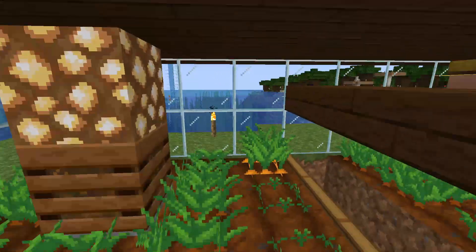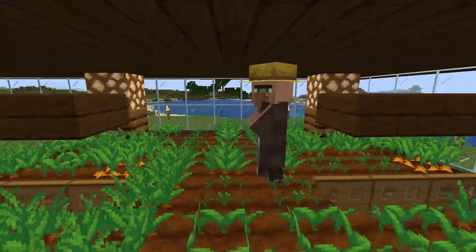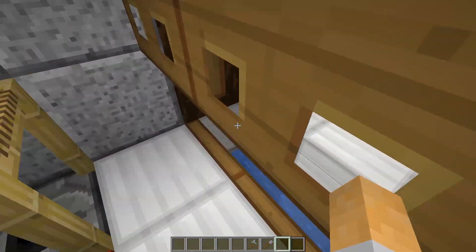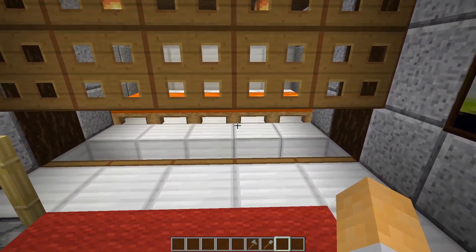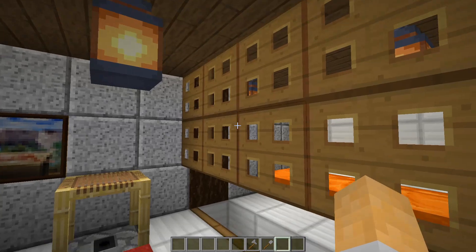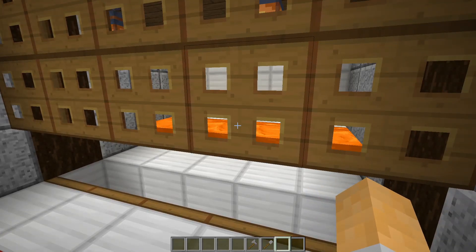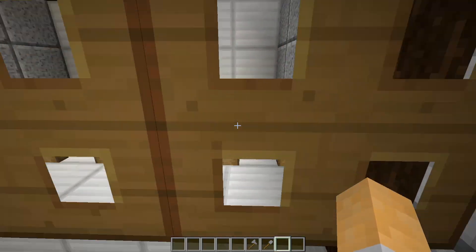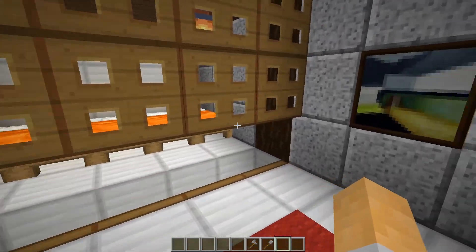But the new design fixes this problem — I've never seen it mess up like this. So fingers crossed, this is a thing of the past. I'm inside the farm here with my villager friends. What you will notice is we have the water canal going through here that captures the babies, but the beds are on the other side. We have trapdoors along here, so they have the illusion that they can easily run across. These trapdoors make it so that these guys think they can still get to the beds, meaning they're still willing to breed — but it actually stops them from going across. If there were solid blocks, they'd know they can't get there and the breeding function wouldn't work.